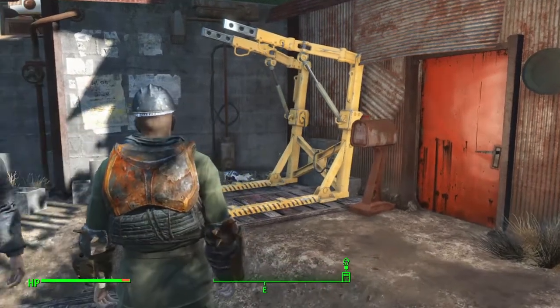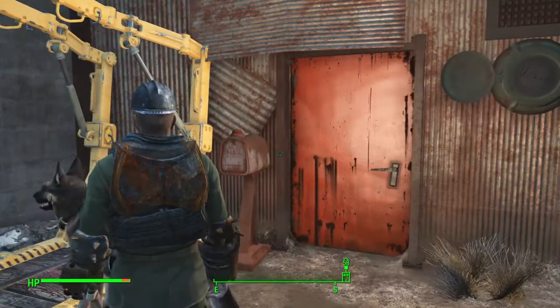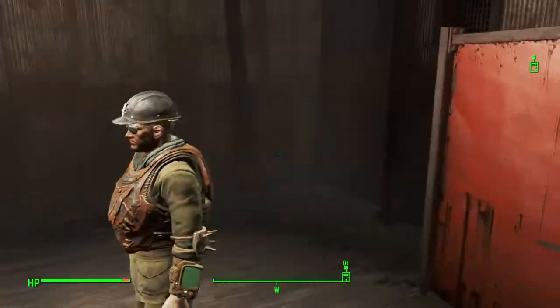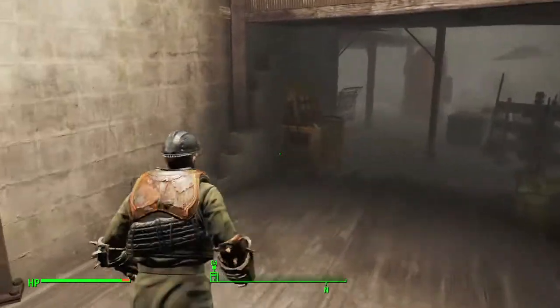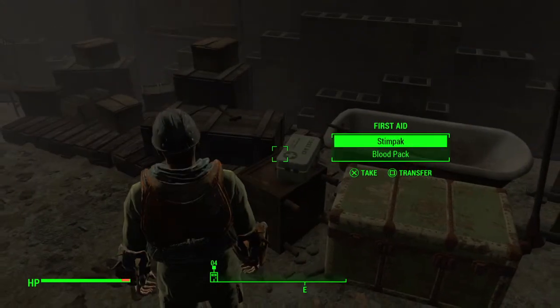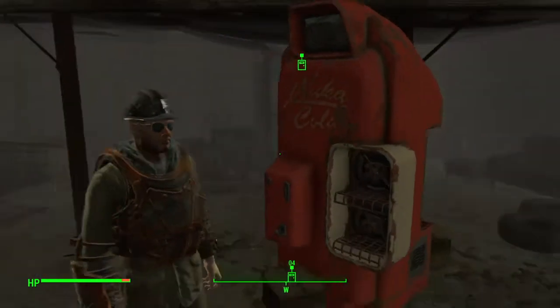New digs in Diamond City — Home Plate. That's my power armor station there; gonna transfer my suit there. Nice big open space in here, workbench, big open area around here. Oh, there's some stuff in the steamer trunk — that's cool. You get some bonus items when you buy this as well.